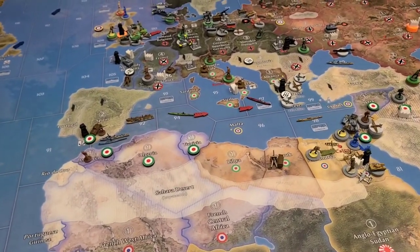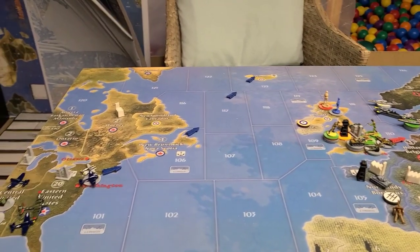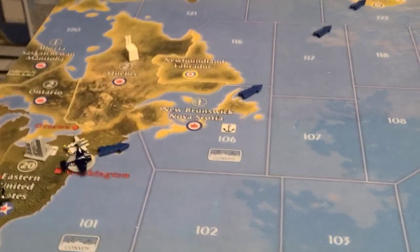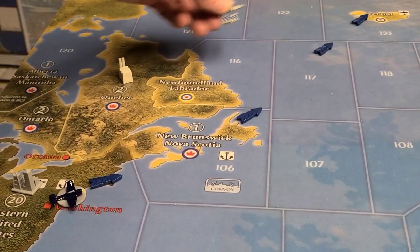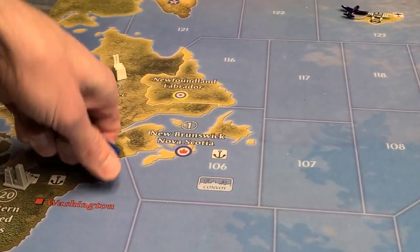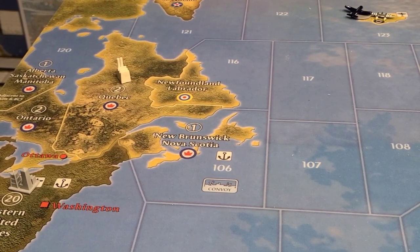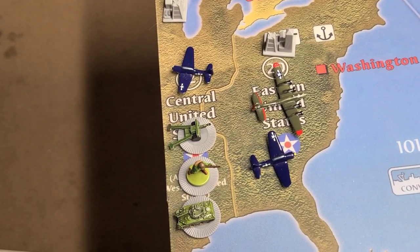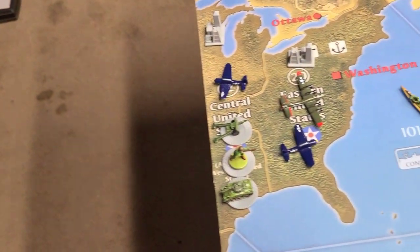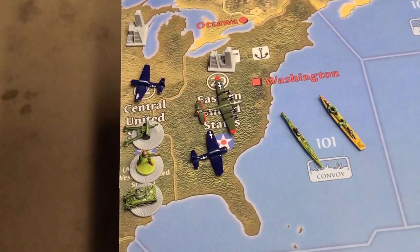Here are the U.S. movements — it's all non-combat. There wasn't any fighting going on for the U.S. What they did on non-combat is they took a fighter and two tacticals from Eastern U.S. and moved them up to Iceland. In the East there's a strategic bomber and a tactical bomber, and in the central U.S. there's a tactical bomber, two infantry, two tanks, and two artillery. They also built a destroyer and a submarine in C-Zone 101.